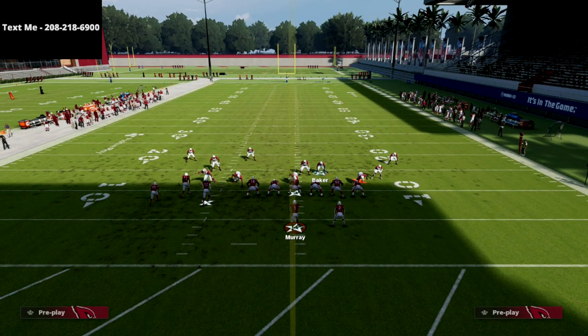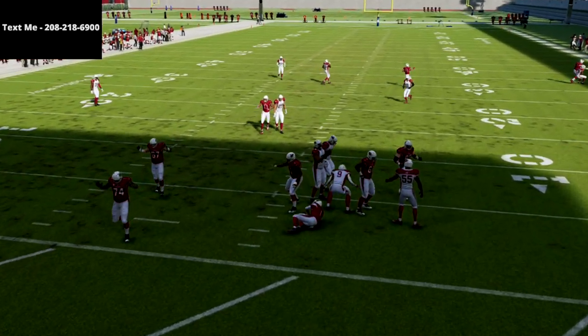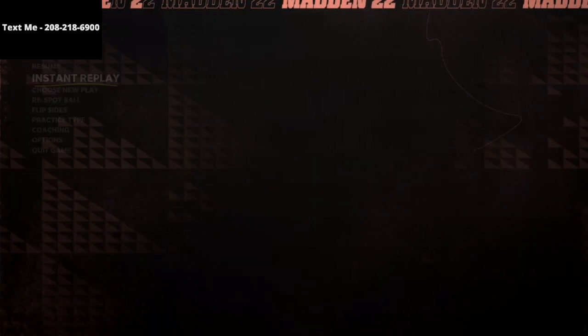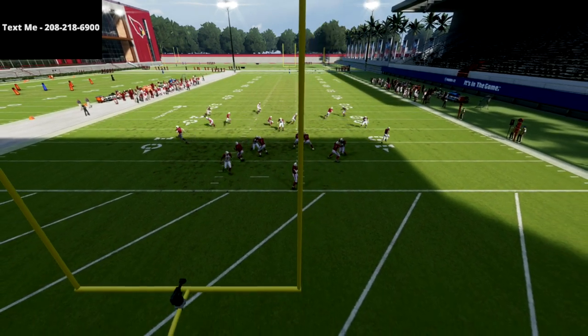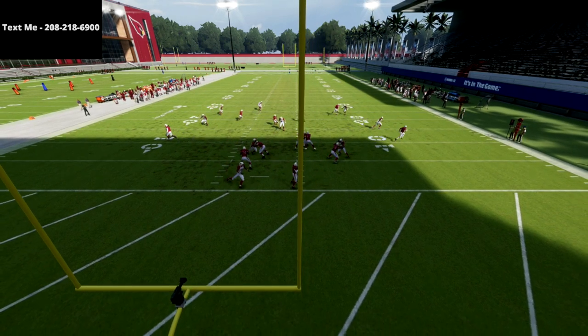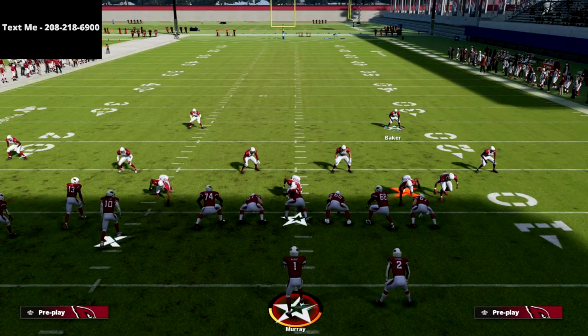Let me show you exactly how this coverage works in action. You can see I'm poached over here, looking for crossers, and I just take that post. This is why I like this defense so much — it forces them to have to block somebody to pick up the pressures you can send. We're only sending four and we get instant shed pressure on the left side, and as you can see, everything is matching perfectly on the backside.